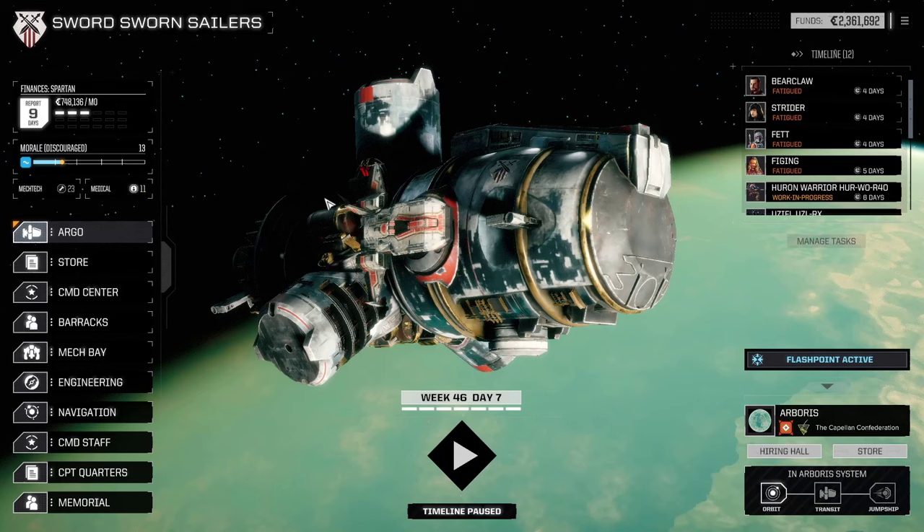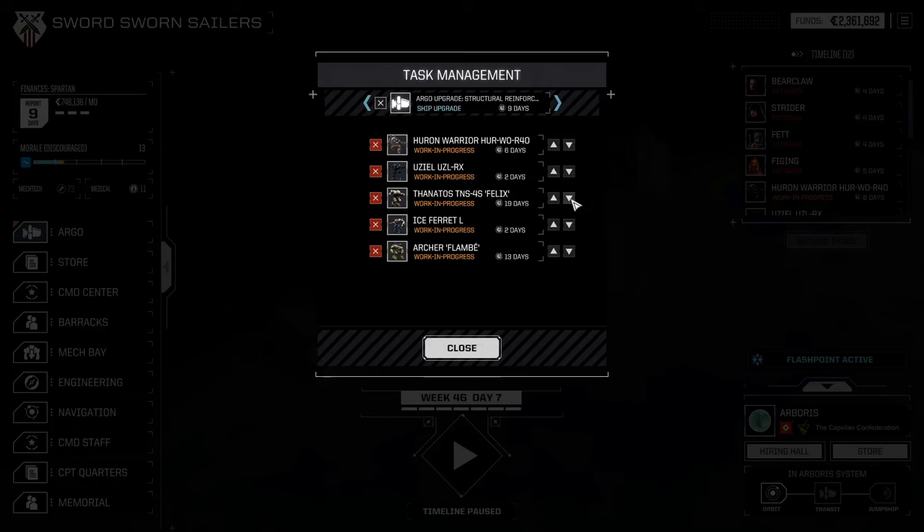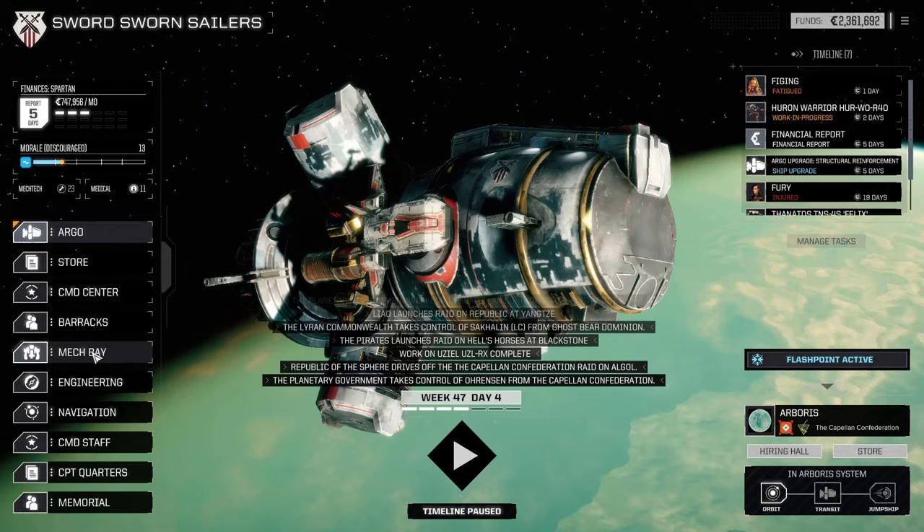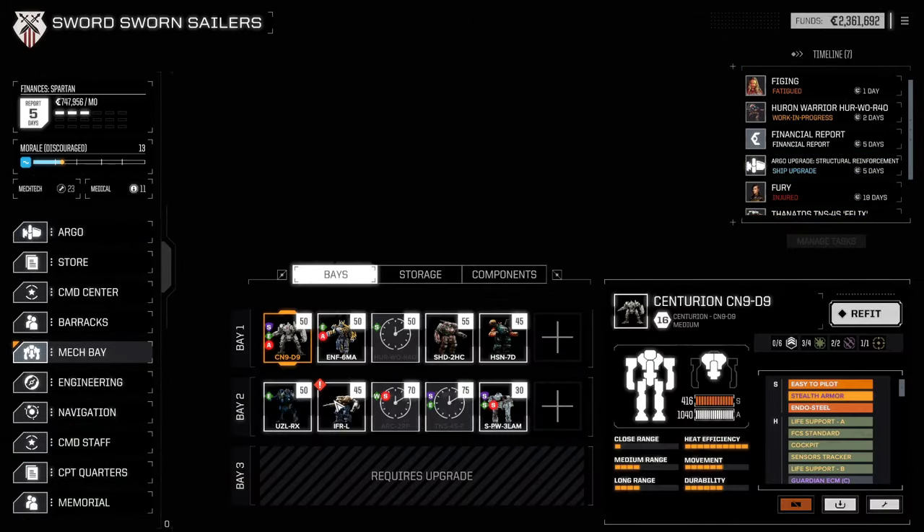The options are: refuse to help the locals, agree to help, or tell Zapata we'll help whether they can pay or not. We're going to sod the locals - simply because it's 27 days and it's probably an escort mission and I don't like escort missions. So we're not tied to doing it right now. I'm going to get my pilots back and some of my mechs ready. Wait six days and we'll be good.